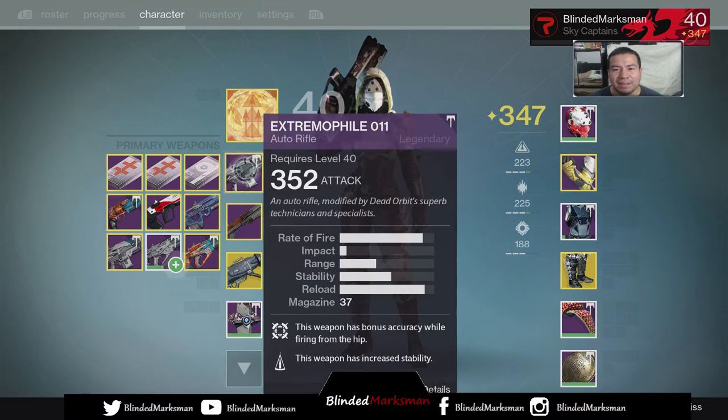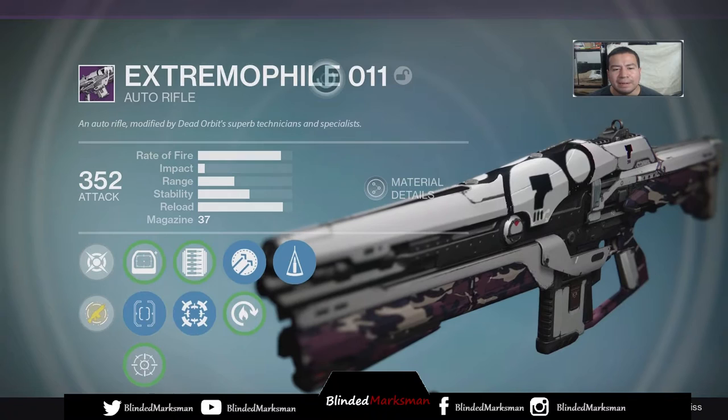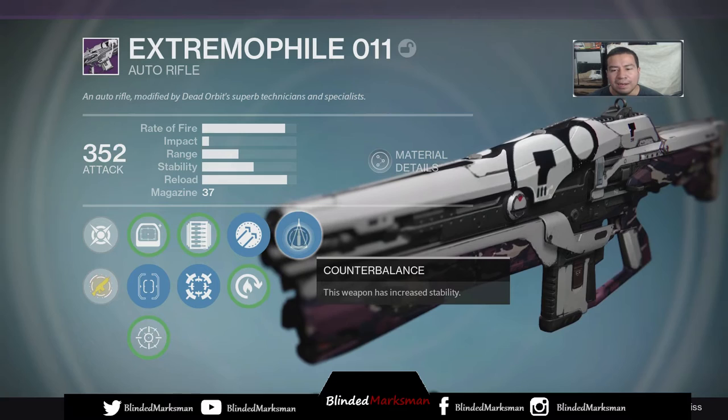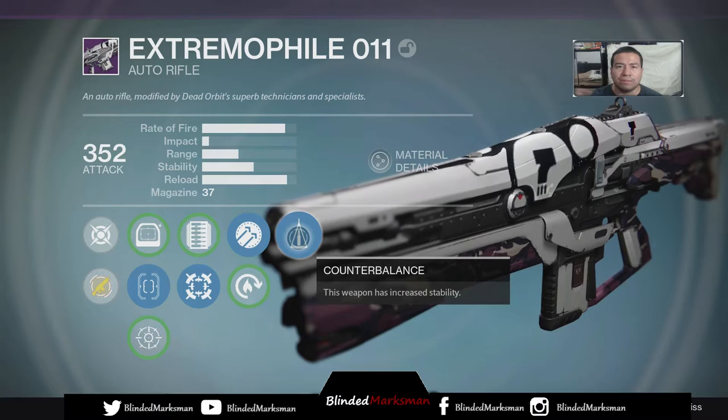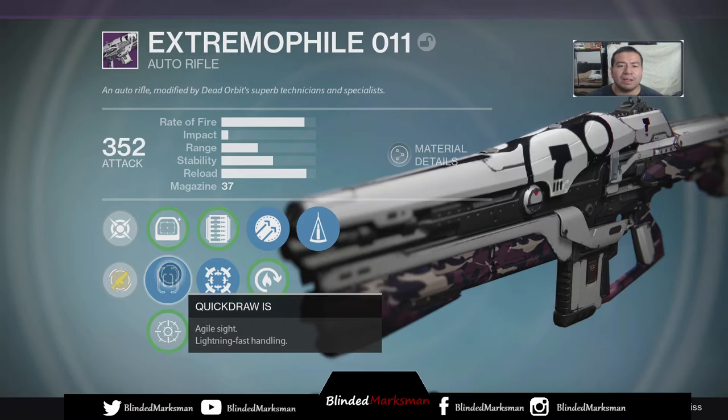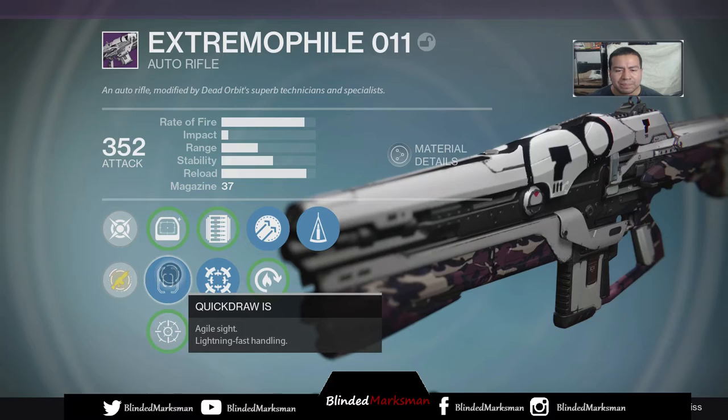This is actually from a Dead Orbit package, not the one you can pick up from the vendor. The vendor one comes with Perfect Balance and Counterbalance. This one comes with Hip Fire — bonus accuracy while firing from the hip — Hammer Forged for improved range and accuracy, and Counterbalance, which makes recoil go straight up and down. The site is Red Dot ORA, and I'm using Quickdraw to boost reload speed even though it's almost maxed.